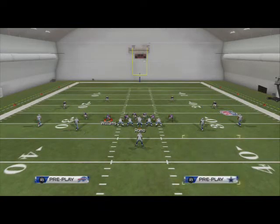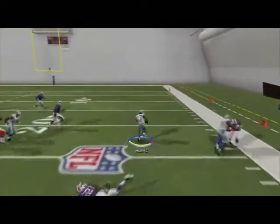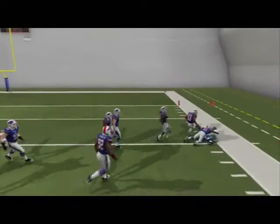First, we're going to look at a zone blitz. At the snap of the ball, if I just hike it, I know there are no flat defenders out there. I can easily hit Harris in the flat, make a move on a guy, get a block, and get upfield quick.